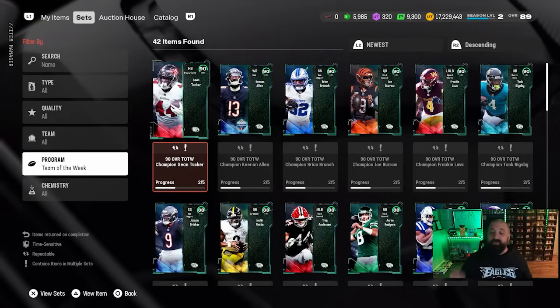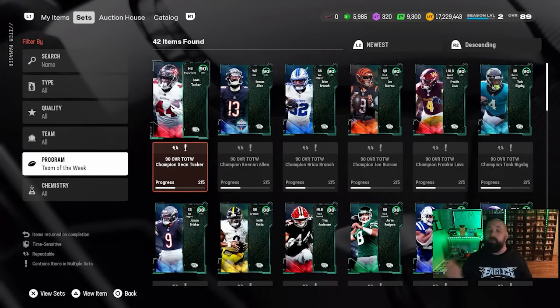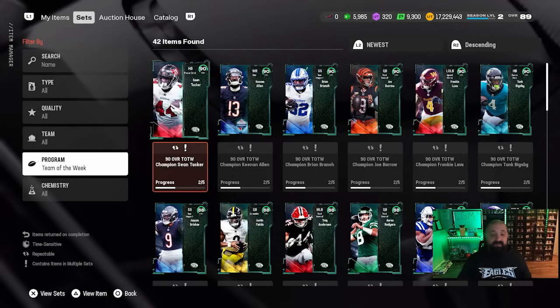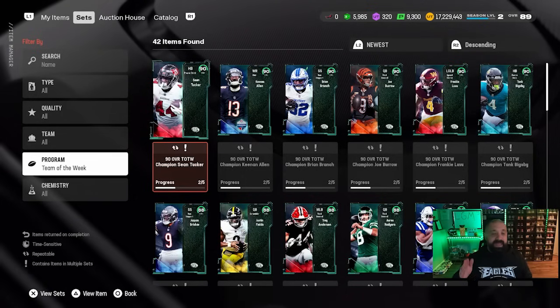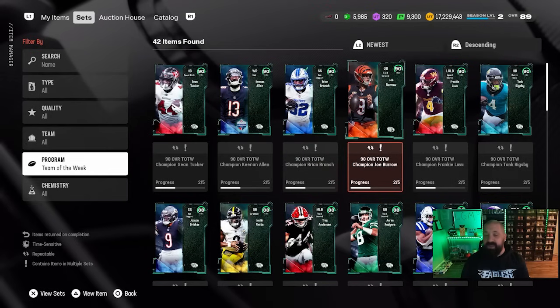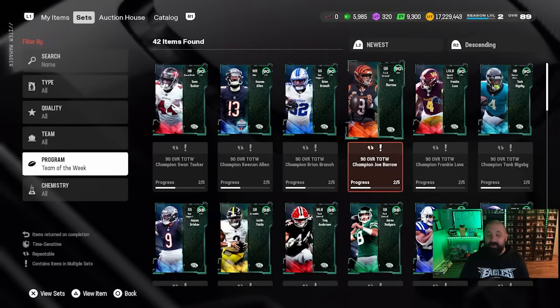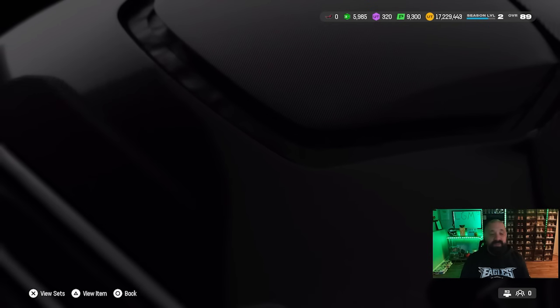These champions actually went up to 90 OVR — I thought we wouldn't see 90 OVR champions until tomorrow with Most Feared, but they gave it to us a day early. The six cards are headlined by Sean Tucker, who led the entire NFL in rushing. We also got Keenan Allen, Brian Branch — a 90 speed strong safety — Joe Burrow, Frankie Luvu, and Tae'Vionte Cowan. With all these cards, there are no pack offers for Team of the Week.